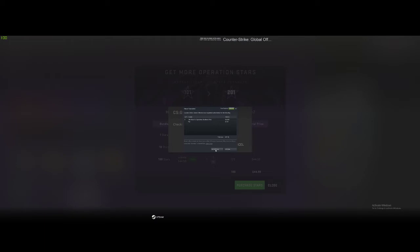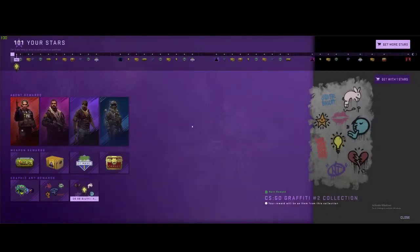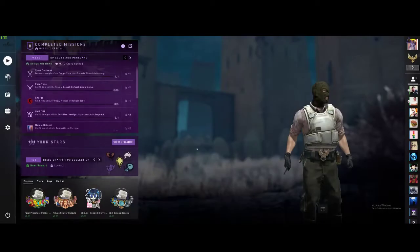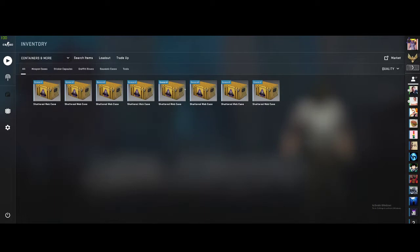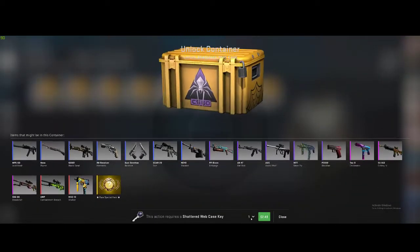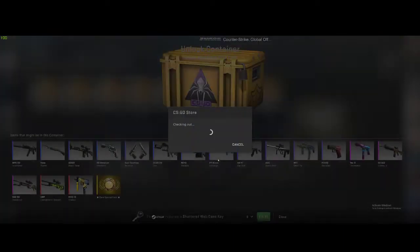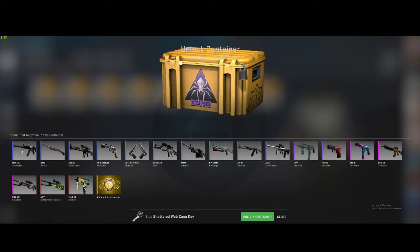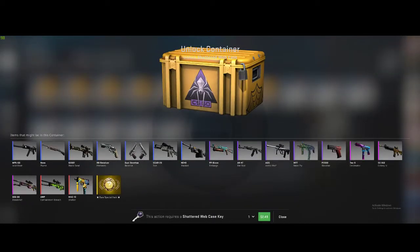We'll wait and see — let's check what we get from the cases first and then go from there. We've got one, two, three, four, five, six, seven, eight containers. We'll buy eight of these keys. There are some decent looking skins in this collection — I'm not a big fan of some of them, but I do like the R8 skin.